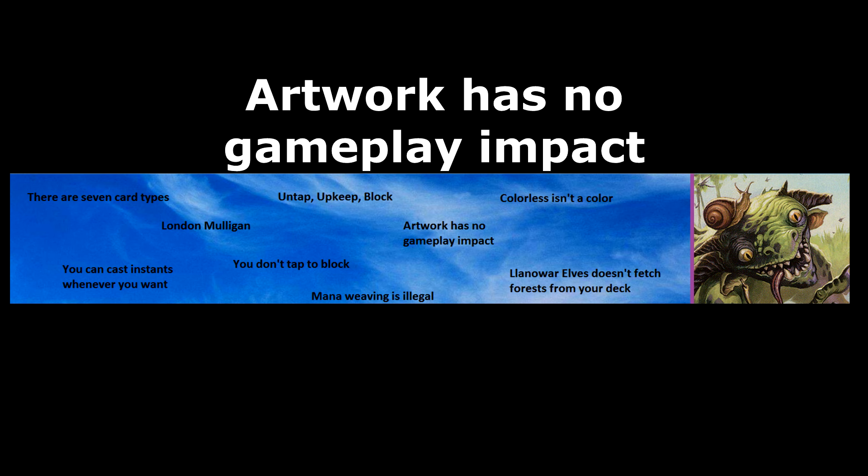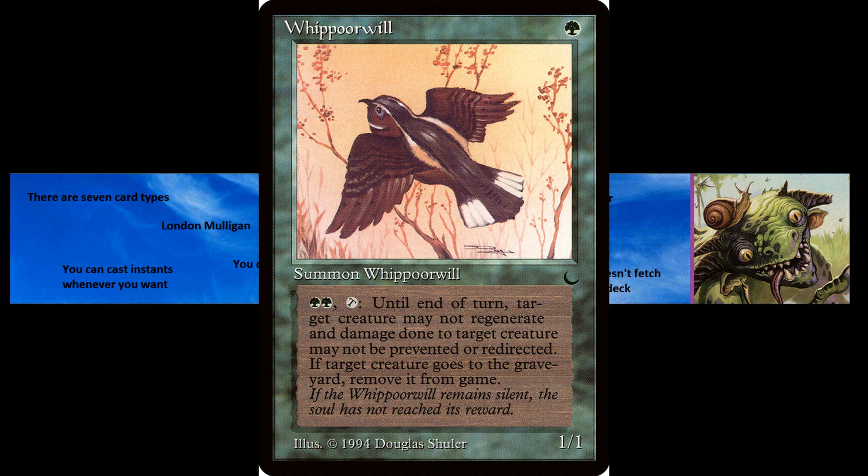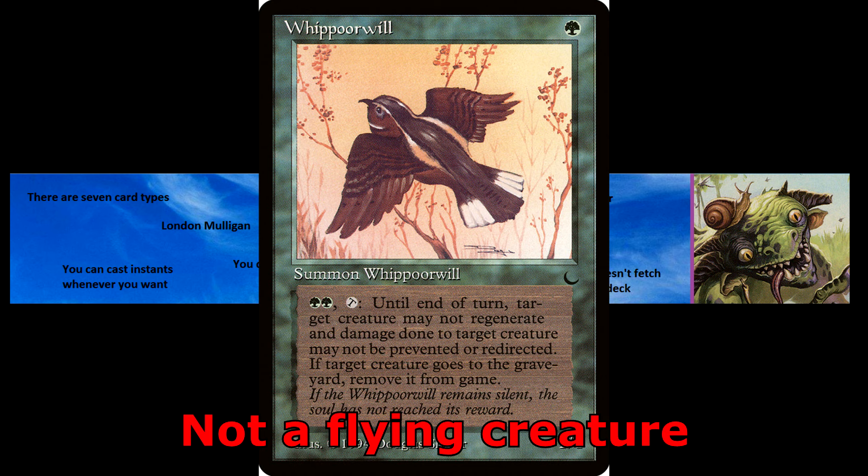Artwork has no gameplay impact. A card's artwork does not influence its abilities in any way. A classic example would be if a creature is shown flying in the artwork but doesn't have the flying ability in its text box — it is not a flying creature. These types of oversights were fairly common on older cards, as artists were given only vague descriptions of what to draw. However, these days artists are given very detailed descriptions, so these kinds of mistakes are very rare.